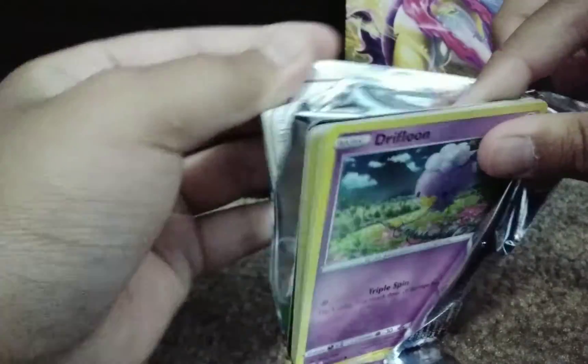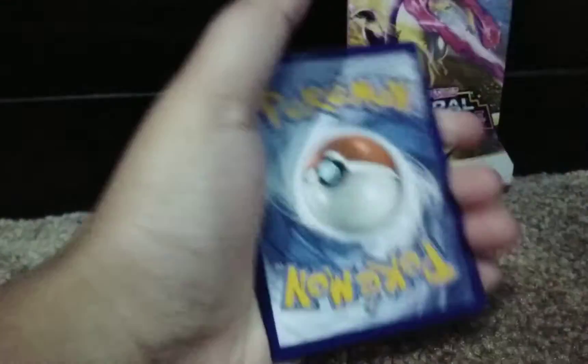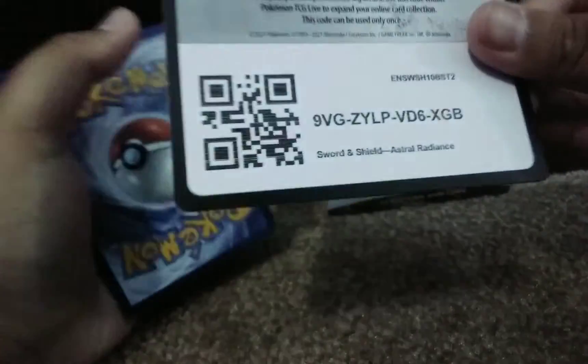Go ahead and open this pack right here. Got a white code card. Here we go — Astral Radiance.